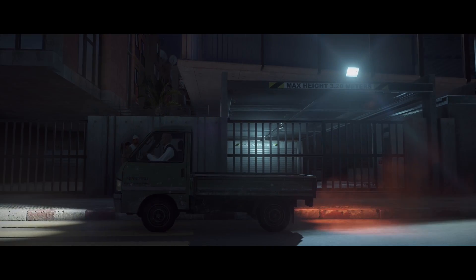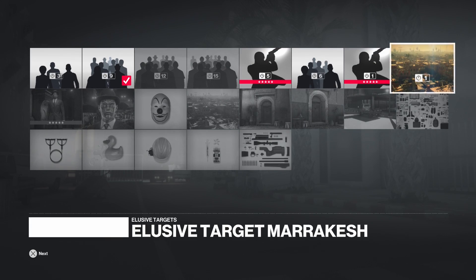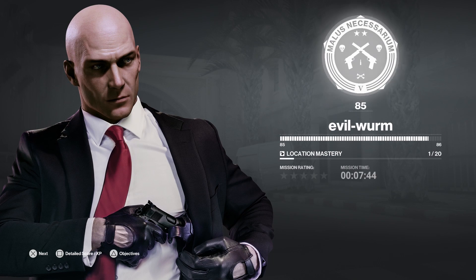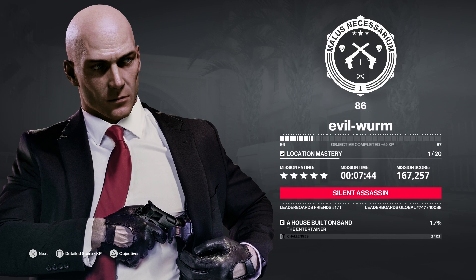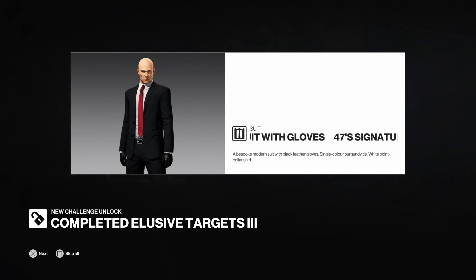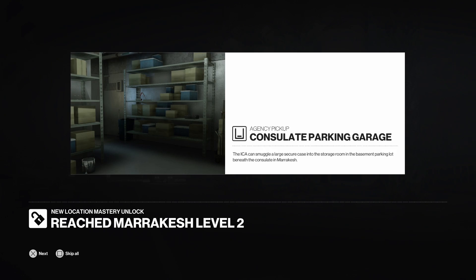8,000 total XP. And there you have it, guys - as promised, Silent Assassin for Elusive Target 10, The Entertainer. Now, because I didn't get Silent Assassin on Elusive Target 9, I don't know if you will have the same rewards or if you will have gotten any of these beforehand. But for me, or if you have failed one of the missions before, your rewards should include the 47 Signature Suit with Gloves. And also, if this is your first one in Marrakesh, then you should get the Summer Suit with Gloves. So, thanks for watching, guys. Subscribe and like the video. We will see you in the next one. Ciao!